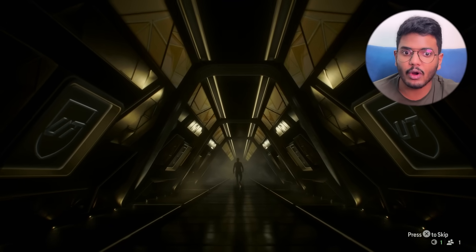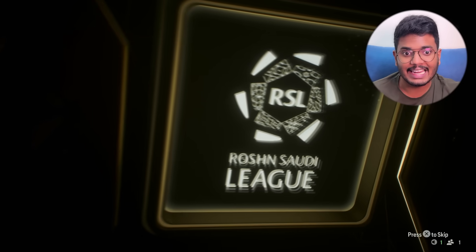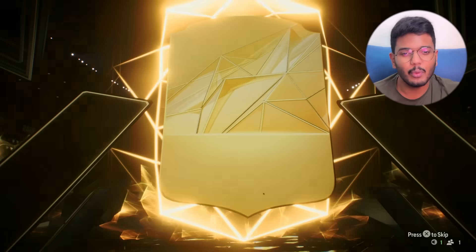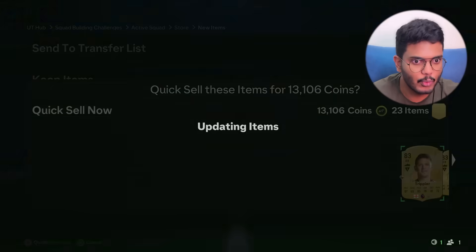Now it's time for the rare players pack — 2,000 FC points each and I can open three of these. Oh my god, it's not even a walkout. I just paid 2,000 FC points for a non-walkout — it's Ruben Neves, credible but still horrible for 2,000 FC points. All of them are duplicates apart from one, so I'm just going to quick sell them.